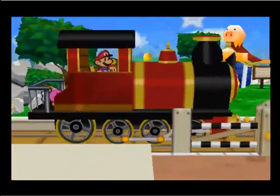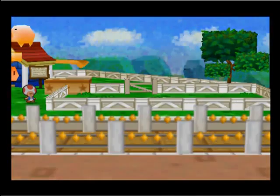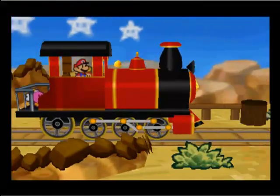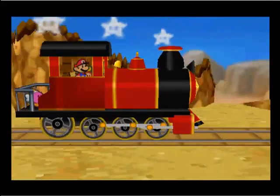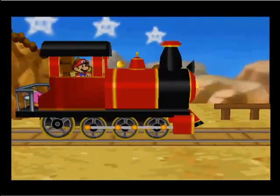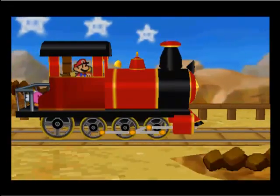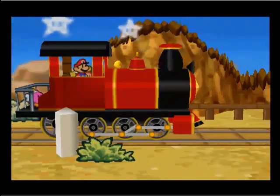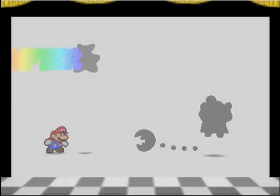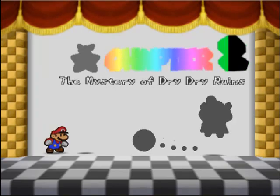Aw, look at that. There are stars coming out of that smokestack thingy. And it's a very dry place. Look at those bushes — they're kinda dried out. There's rocks and that mountain landscape right there. And in the background, there's a water tower. Chapter 2: The Mystery of Dry Dry Ruins. Let's see.